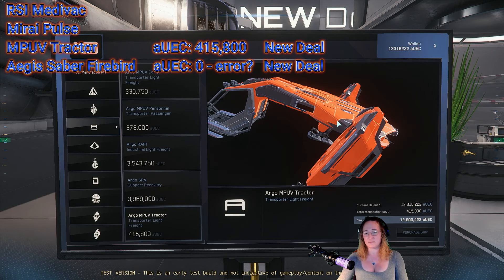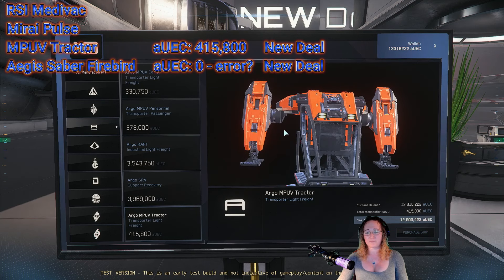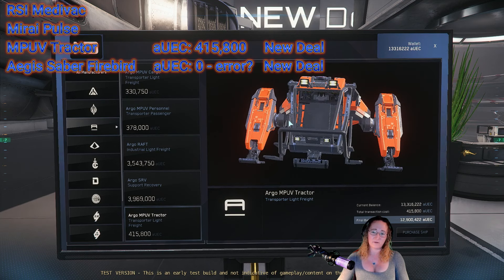I'm not sure what else it fits in — I'll have to look that up. I've used it in my hangar for loading my Hercules; I'll blow the bottom spindles off the Hercules so I can land it in there, then use the tractor to load and unload. It's okay. I personally think the Atlas works better, but you cannot get the Atlas in-game unless you've pledged it. So that's the MPUV Cargo Tractor.